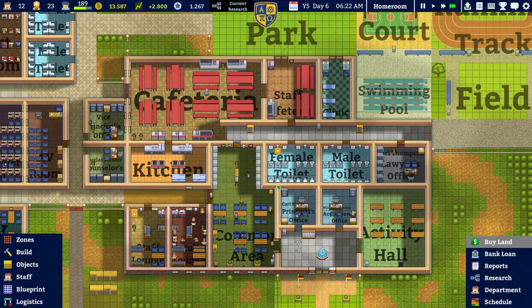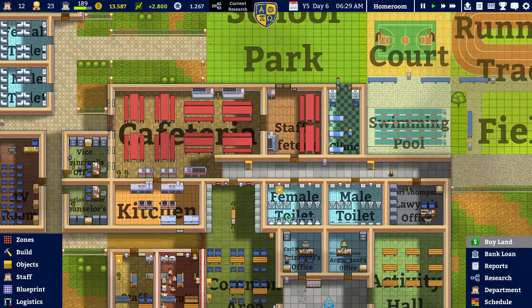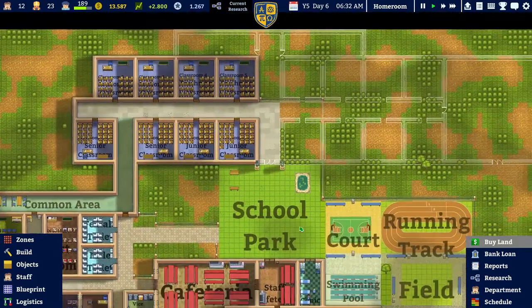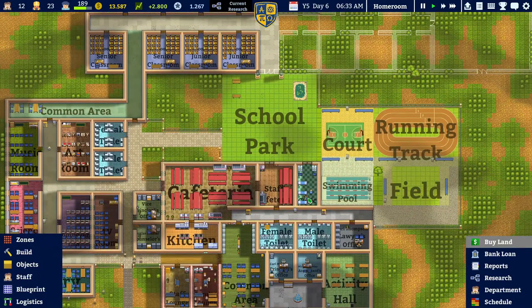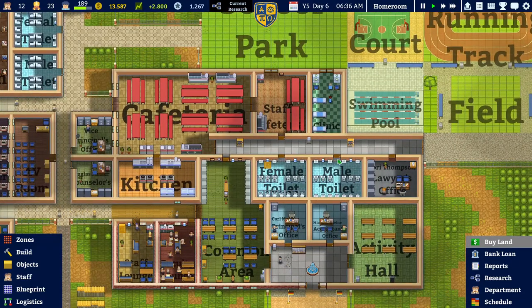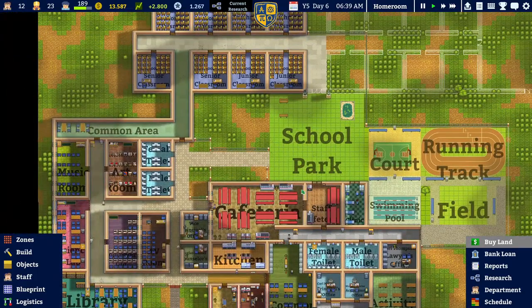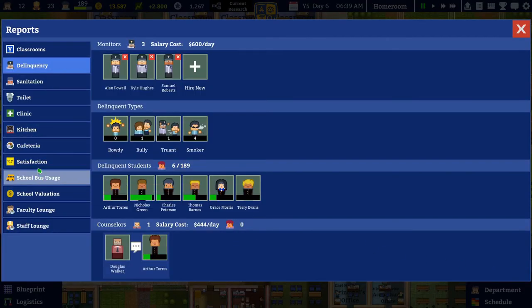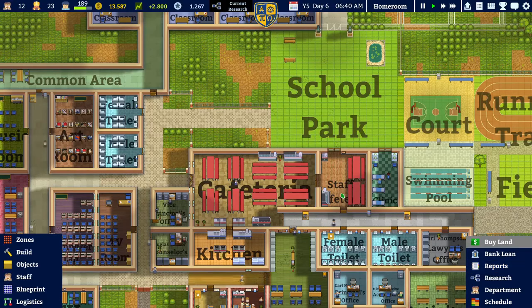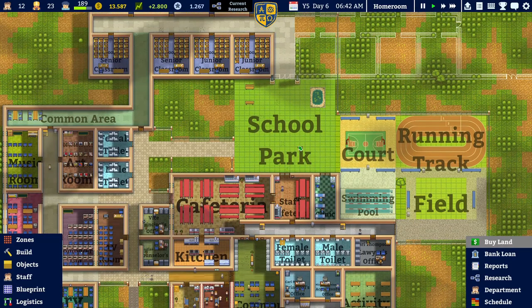Hello everyone and welcome back to Academia School Simulator. I'm Obi-Wan Dam and this is the last episode before the 1.0 update comes to Steam. Please go down to the comment section and let me know if you'd like to see me continue playing on Jacob's River, start a new school from scratch, or sell the school for 332,000 and use that cash to kickstart our new school for the 1.0 update.